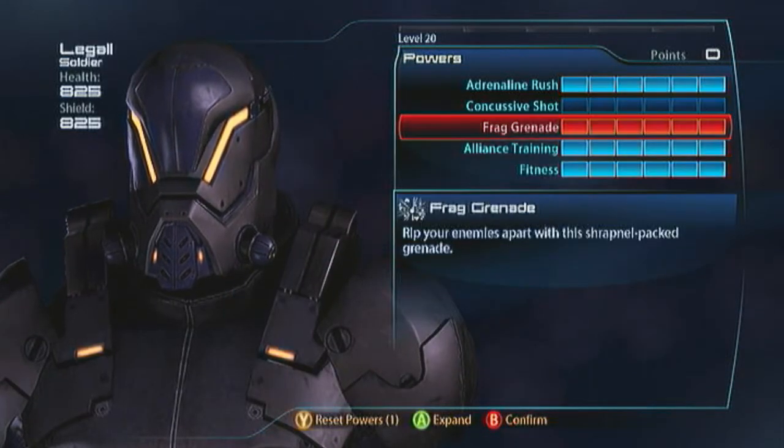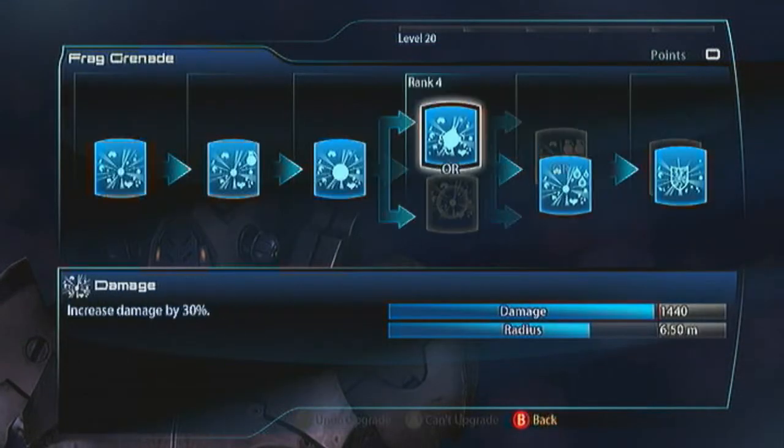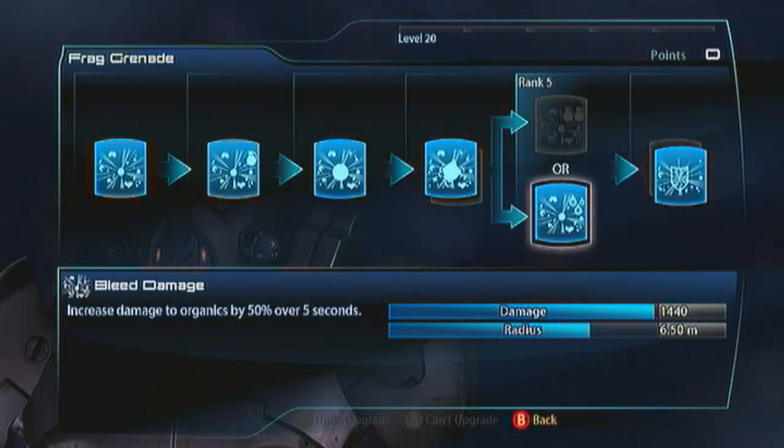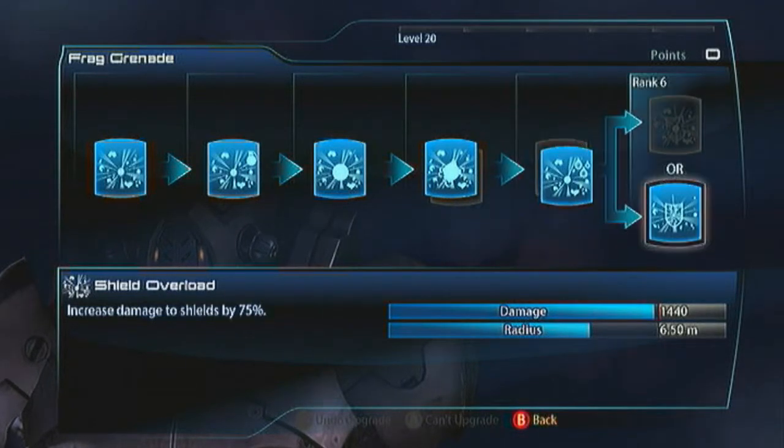I skip concussive shot to take frag grenades for crowd control. Spec them for damage, bleed damage, and shield overload. This is really going to help me deal with a large room of mooks. If a situation gets crowded I just throw one of these out - there's a nice 6.5 metre radius so you don't need to increase it any larger. If you spec for damage and bleed damage you're going to kill them; if they don't die instantly they're going to bleed to death, and you've got shield overload to go through any shielding.